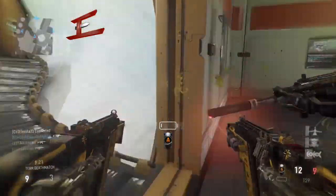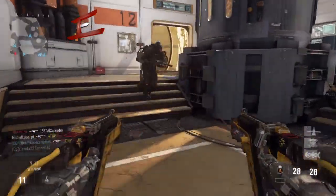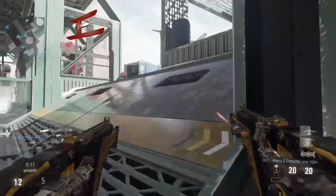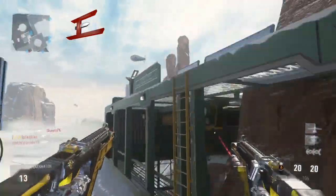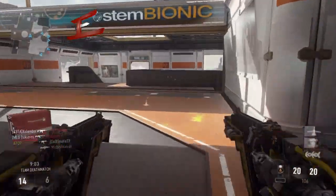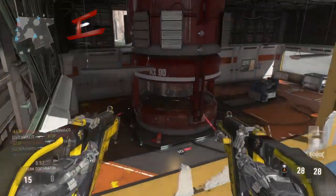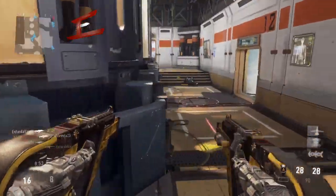I absolutely love Biolab, it's one of my favorite maps on Advanced Warfare — it's really small and quick. They're so OP, they're really good. If you use the boost exo at the start on small maps like Biolab, Comeback, or Riot, you can get into their spawn so quickly and just wreck them really fast.